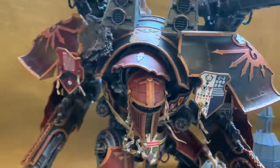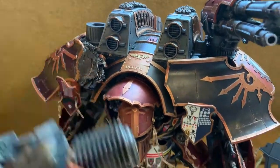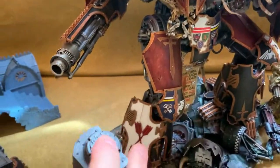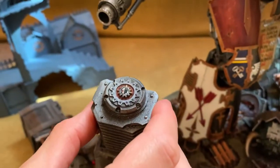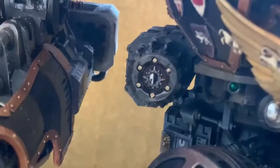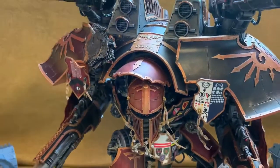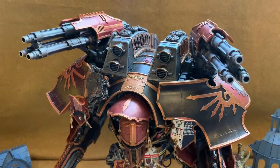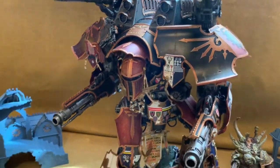There are loads of things added to this model. Because there were no Mechanicum symbols anywhere, I put them on the back of every single gun, on the engine, and various other parts. You can also see them on the stabilizer section. Obviously, this is a god-machine, so you'd expect to see Mechanicum symbols all over it.